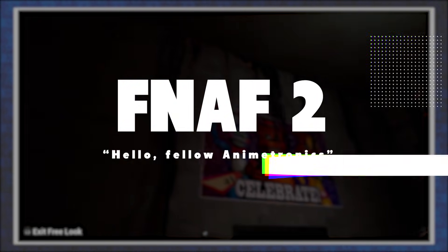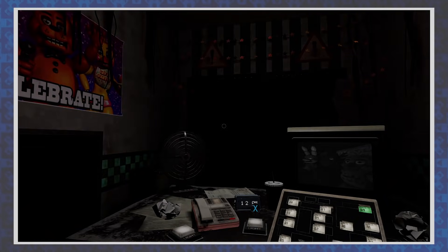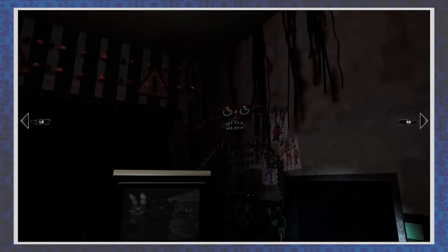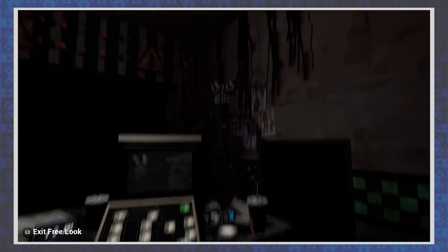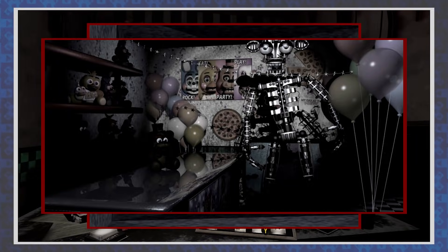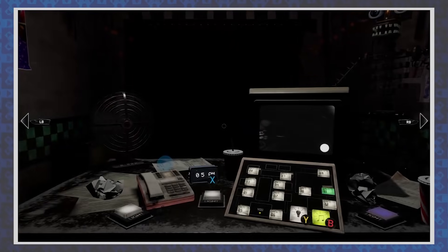FNAF 2's escapades are much like its original. It has a different shape, but the same spooky hallway, vents, and music box that we all know and tolerate. The boopable Freddy nose is also in place, as is a rare chance to have Endo-02 spawn in upon reloading the game. In the original he could be seen via the camera, but in this one he'll just stand awkwardly in front of the player's desk for the whole night.